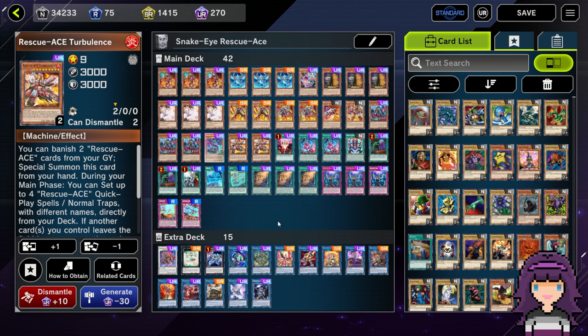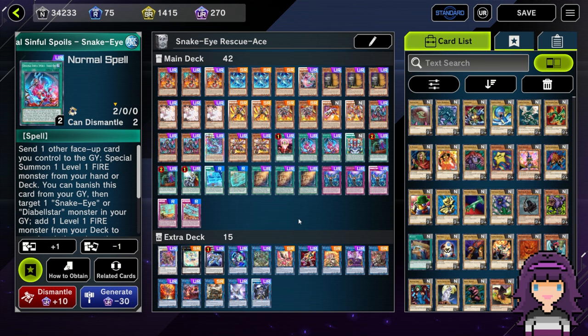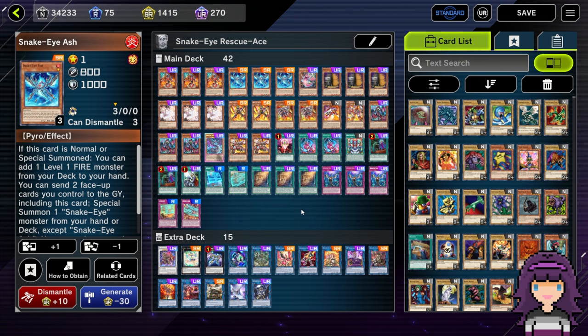Last time we covered the deck, I showed off a very minimal Diabelstar slash Original Sin engine in the deck, only consisting of three Diabelstar, three Wanted, and then one copy of Original Sin. This build of the deck definitely aims to make more use of the Snake Eye cards, particularly Snake Eye Ash — we do have a playset of that here. Basically the idea is that it plays most of the same as the typical Rescue Ace deck, but it has the option of going into a combo line with only the one Snake Eye Ash. The idea is pretty similar to a pure Snake Eye deck — if you're familiar with that one-card combo line, you'll probably pick up on this deck pretty quickly.